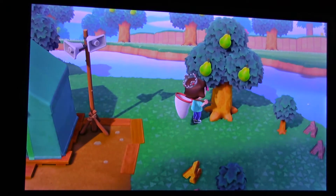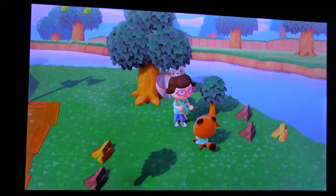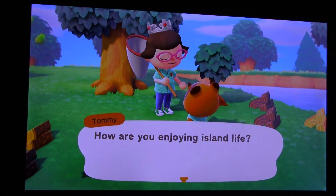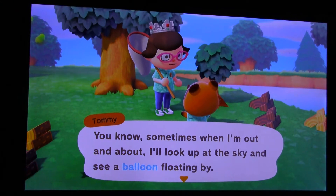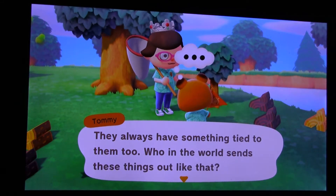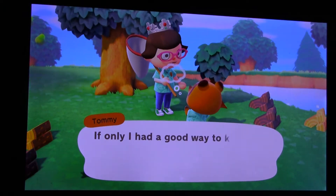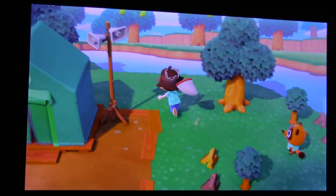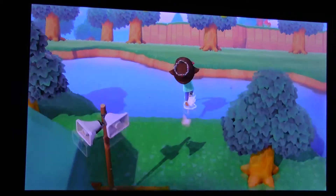Oh, pears. Hello there. Tommy. Oh, Louie, it's good to see you. How are you enjoying island life? You know, sometimes when I'm out and about I'll look up at the sky and see a balloon floating by. They always have something tied to them — who in the world sends these things? If only I had a good way to knock them down out of the sky. You do — it's called a slingshot. You can just make one. I got one too. Woo!